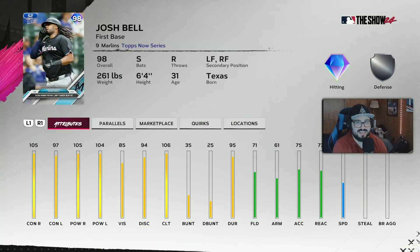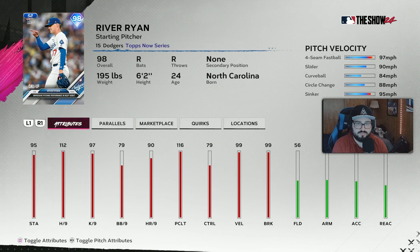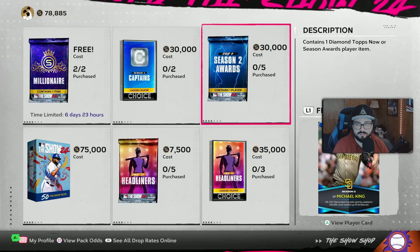Josh Bell, who got DFA'd before his 1,000th MLB hit, gets a card - 105 against right, 97, 104 against left. New Arizona Diamondback. I don't even think he fits any boost, to be honest. And then we got a River Rhine for impressive performance. Warsame slider, curveball, circle change, and a sinker. He's 98. So again, I'm going to keep reiterating: hold on to them packs, I think, another week.